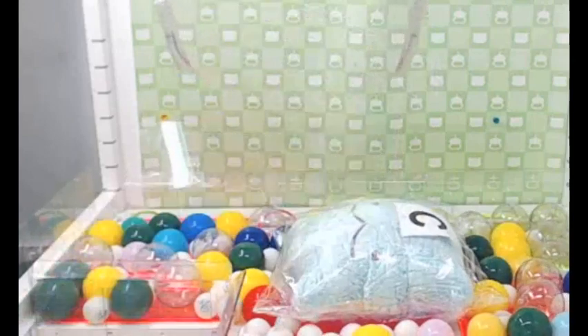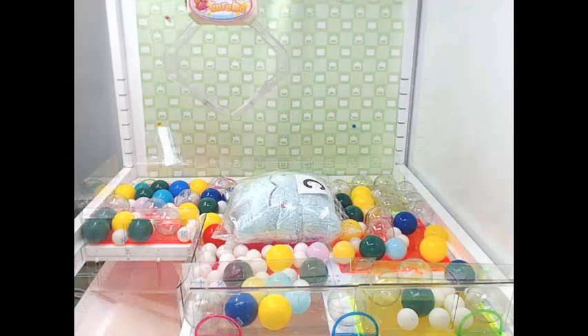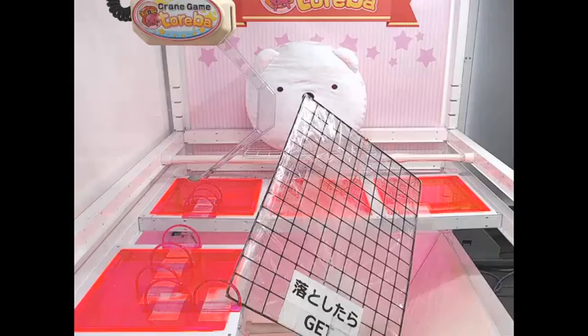That was a two play — probably free plays honestly. And the third in the set, leaving only one more to be won. That is the polar bear macaron plush — and here we go. The great game. You gotta get the grate to swing off of the platforms into the prize chute. So what most people do is they go for the edge on the right, which is right here.